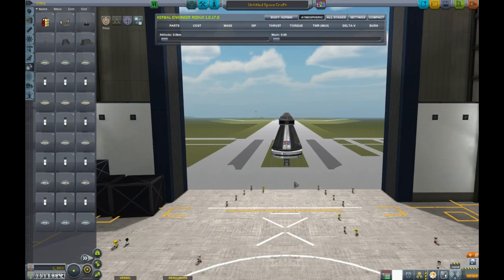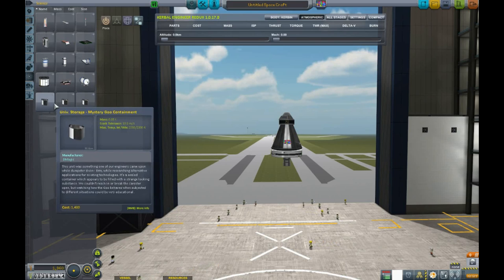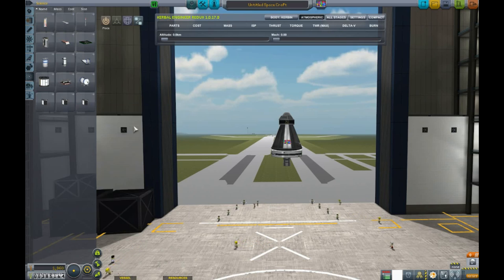Now we can put the quad core back on there. We are going to need to do mystery goo from high and low moon orbit, and same thing with science junior. So that is four pieces right there. Plus we have an orbital telescope, magnetometer, and thermometer. I think we are just going to do the mystery goos and the science juniors.